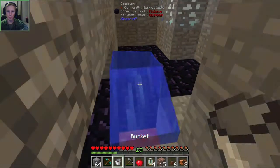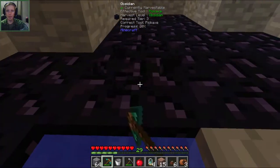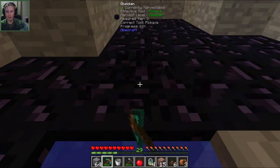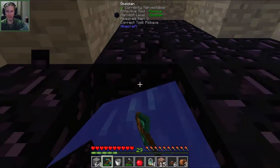There we go. We'll put a bucket of water here just so it can turn any lava that we walk over right here into obsidian and we don't have to worry about falling in and burning ourselves, because that would not be any fun for anybody.